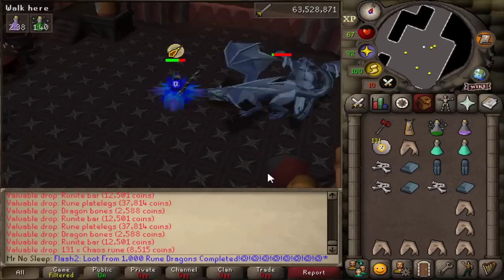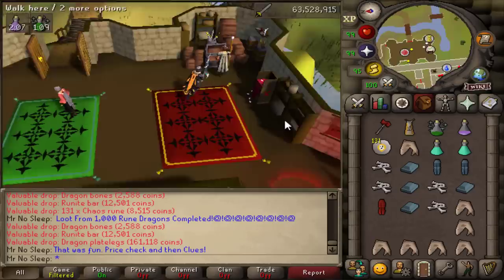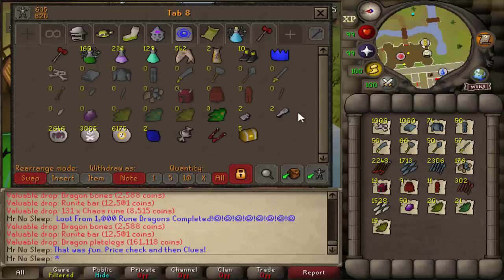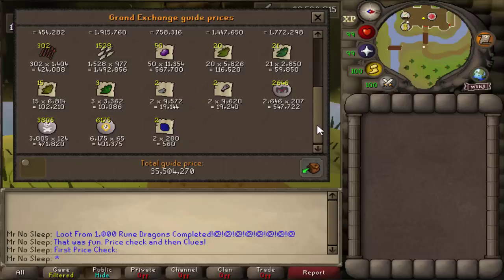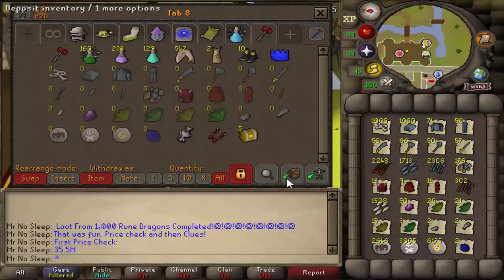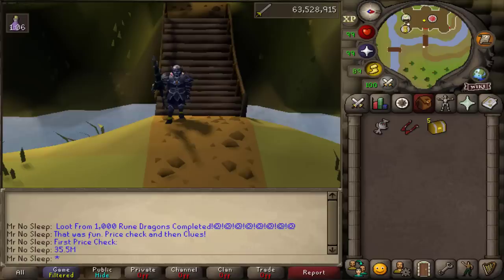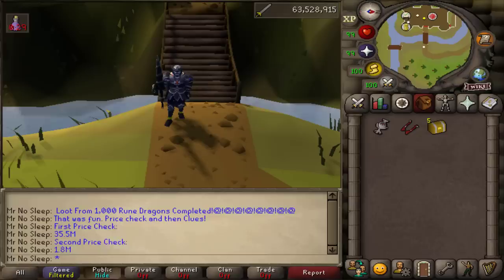It's been a great couple of days grinding out these rune dragons — I really do find dragons enjoyable no matter what tier. Here we are on the last kill; loot from 1000 rune dragons is complete. The overall normal drops come out to 35.5 million GP. From four years ago that was 36.5 mil, so only a 1 million GP difference. Adding the dragon limbs brings the second price check to 1.8 mil, giving a total of 37.3 mil from 1000 rune dragons.